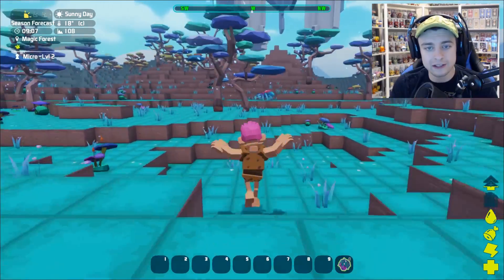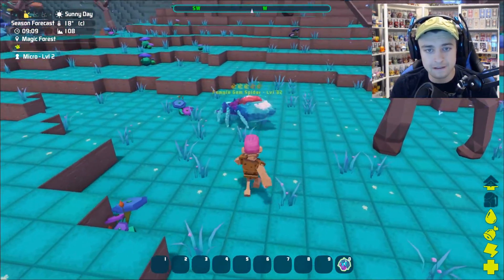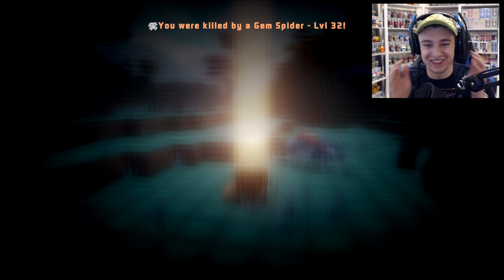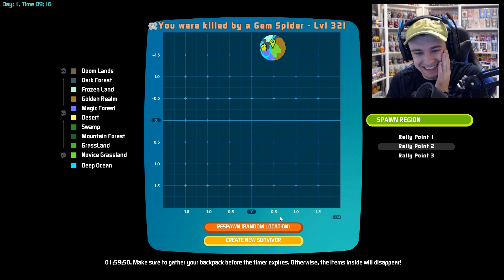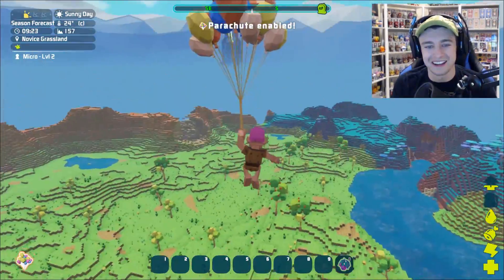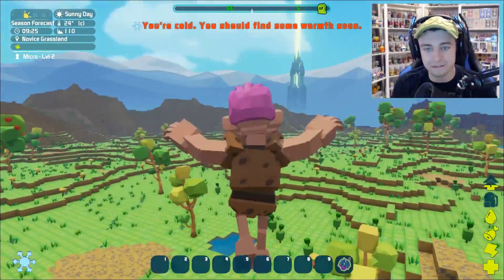What is that thing over there — is that a spider? Uh-oh, this thing looks like it's not gonna be very friendly. Hello, it's a female gem spider! Oh he hurts, he hurts! Did we die? Did we already die? You were killed by a gem spider. Why did I walk up to the gem spider — that was the worst thing I could do. Do we want to respawn in a random location or respawn at region rally point two? I don't think we can respawn in the same area — we have to completely respawn in a new location.